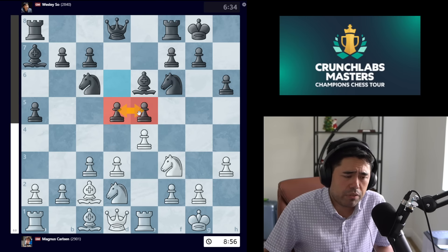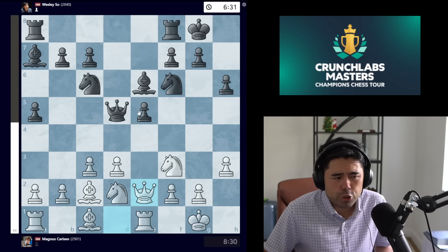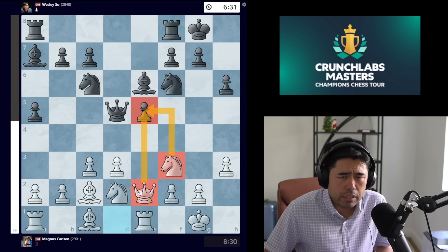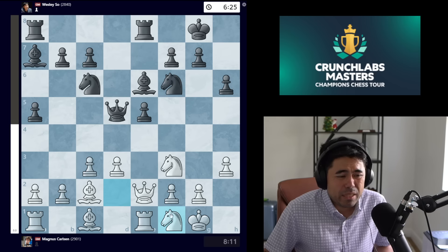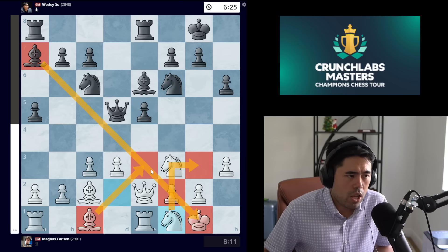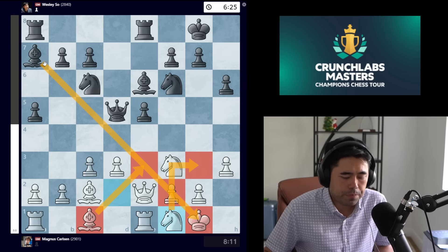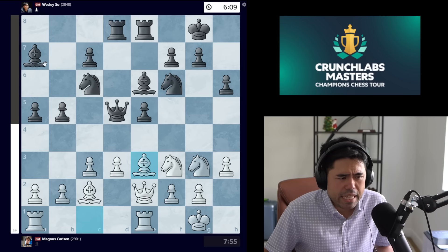Magnus trades on d5 and goes queen e2, trying to target the pawn on e5. Wesley goes rook e8. We get knight f1 — the idea being to put the knight on g3 or develop the bishop to e3 to counteract the strong dark-square bishop that black has on a7. So we get rook ad8, knight g3, b5 is played, and now bishop e3 from Magnus.